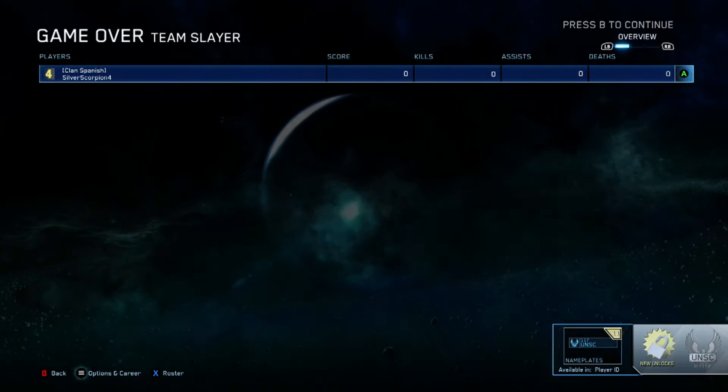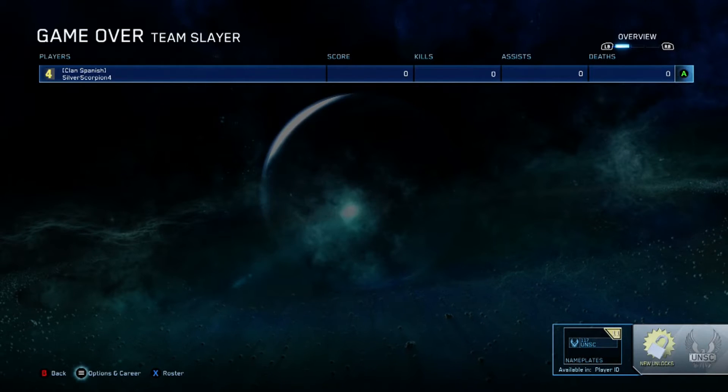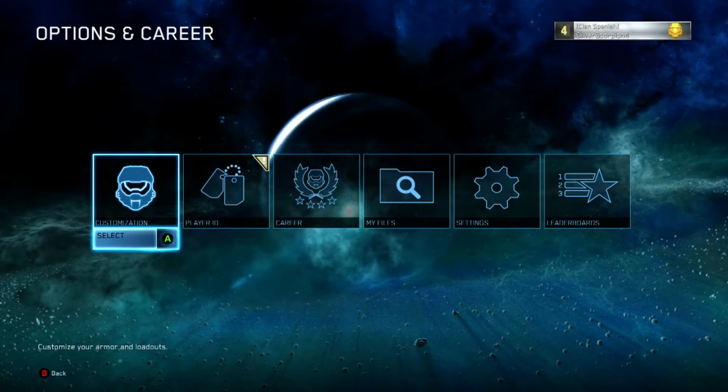What's up everybody, Silver here with another Halo Master Chief Collection achievement guide. This time we're doing two at once: Game Master and Master Forger. We'll start with Game Master.